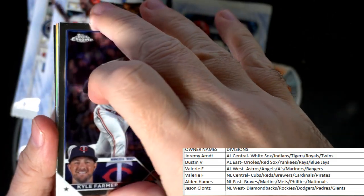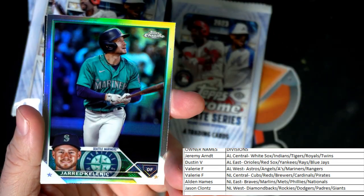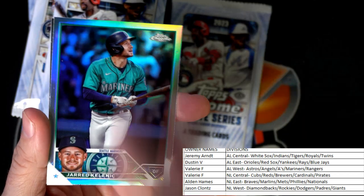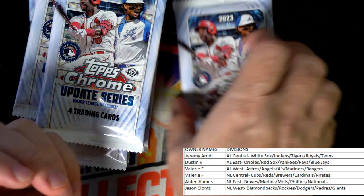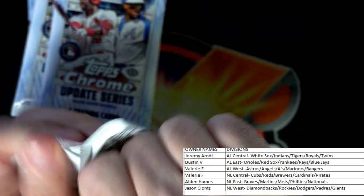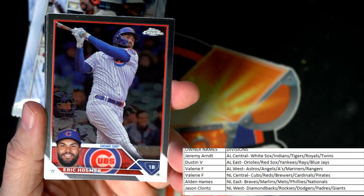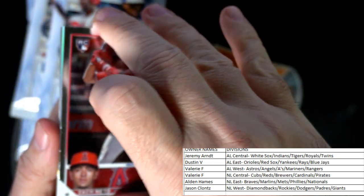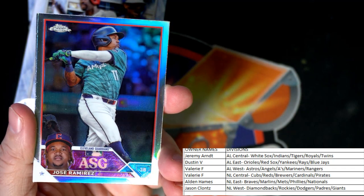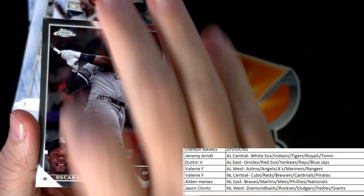Got a Lewis Robert Action Stars. Kyle Farmer. Hernandez rookie card. Got a Jared Kelemick — Mariners. Eric Hosmer. A Zach Neto rookie card. A Jose Ramirez refractor. And Oscar Colas.